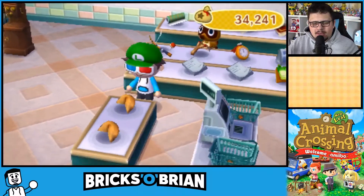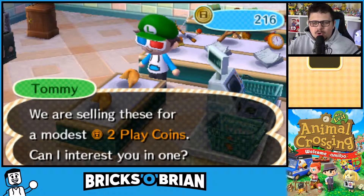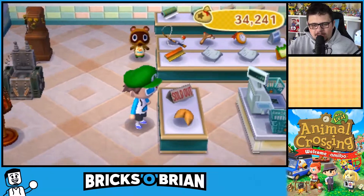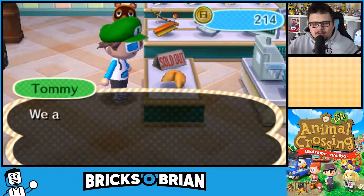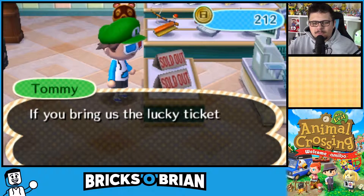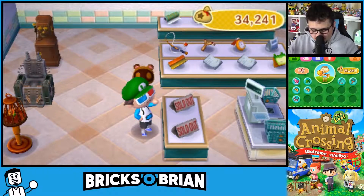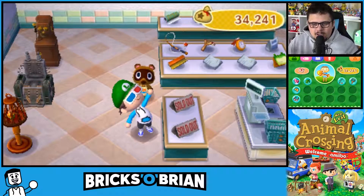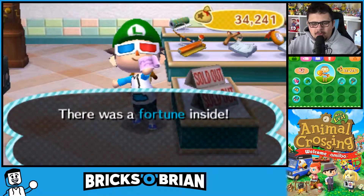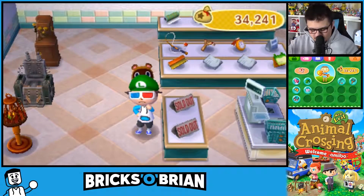I guess we'll get two last fortune cookies here just to see exactly what we get — the daily fortune cookies. Oh, it's a bird! A little parakeet — that's adorable. There's a fortune inside that says, 'Exercising is not a hobby, it's a lifestyle.' That's a Wii Balance Board.